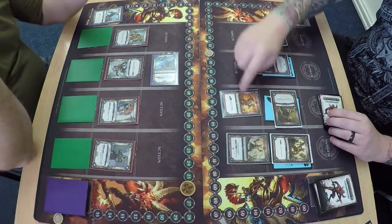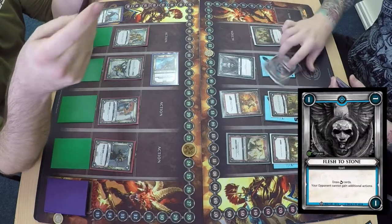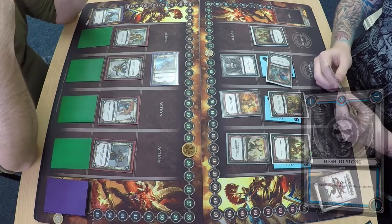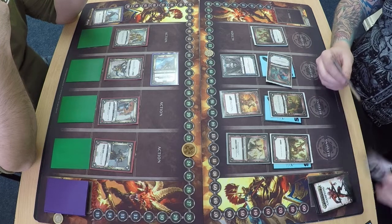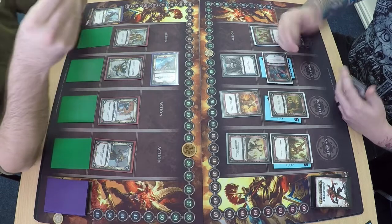Hamish has done two damage from the Blood Fury Wrathmonger, three from the Gorslick Skull Reaper, and puts Flesh to Stone into play drawing a card. He draws another card — so he's got some good draw going on.